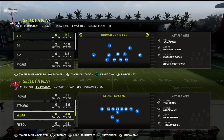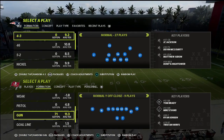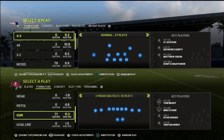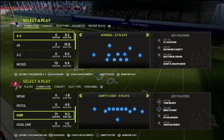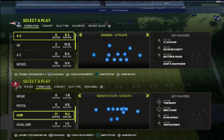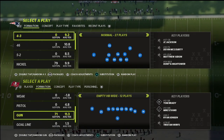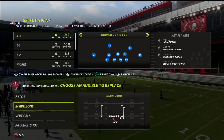I want to talk a little bit about quads. I've got the Chiefs playbook up primarily because I think it's the best playbook for quad sets. I'm going to walk through bunch halfback strong today, but they also have some other formations like tray Y flex strong and trio offset weak. So how do we defend quads? Here's your problem.